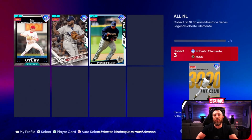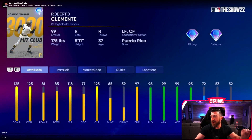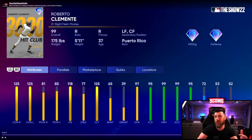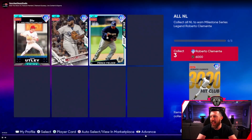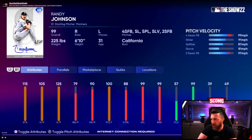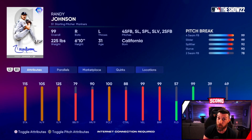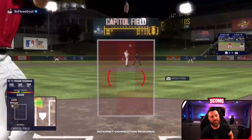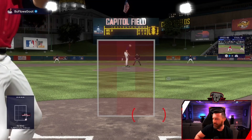The AL collection reward is a 99 overall Roberto Clemente from the 3000 Hit Club. They showed his stats: 72 speed - I wish he was a little faster - 99 arm, 125 contact left and right, diamond hitting and fielding. Then the overall collection reward is going to be the 99 overall Randy Johnson. A little bit of an L being a pitcher - I was really hoping for Ken Griffey Jr. - but Randy Johnson is going to be nasty with a five-pitch repertoire: four-seam, slider, splitter, slurve, and two-seamer.